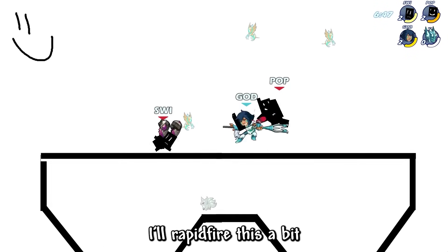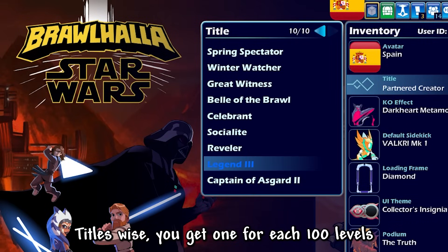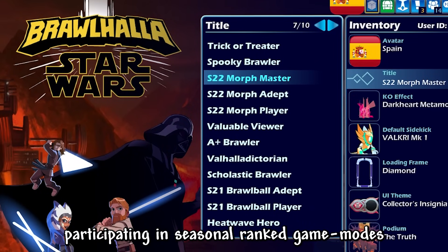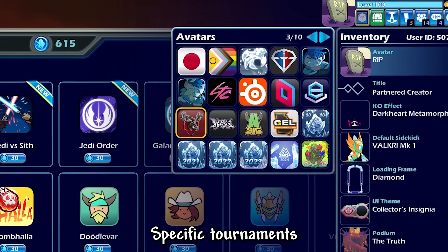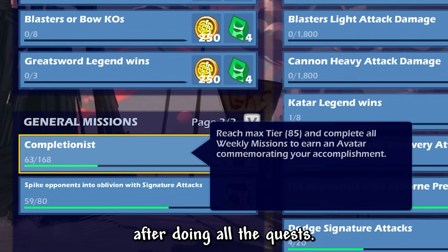Now on to stuff you can get in-game — I'll rapid fire this because most of these are already known. You can buy all legends for free with gold. Titles-wise, you get one for each 100 levels your account has, for each year you've played Brawlhalla, and just by logging in during certain events. You also get some by participating in seasonal ranked game modes like 3v3. For avatars, you can get the ranked ones and some event ones purchasable with gold. Specific tournaments like Moose Wars will award you the respective ones for placing high, and battle passes give you a completionist avatar after doing all the quests.